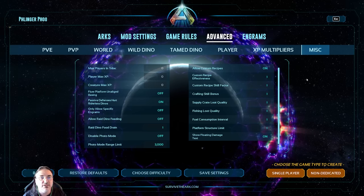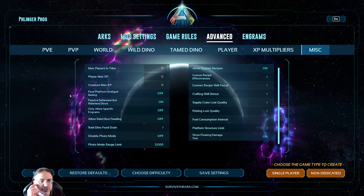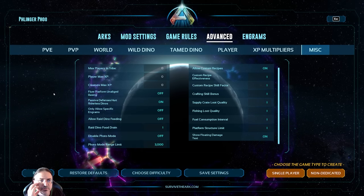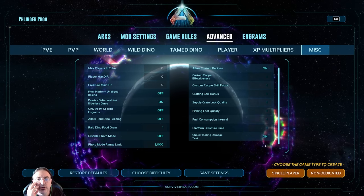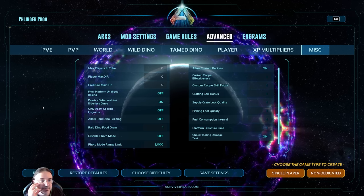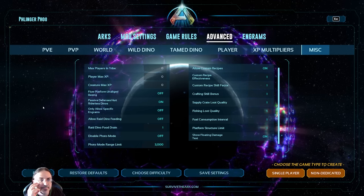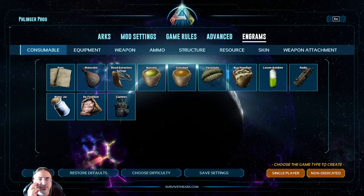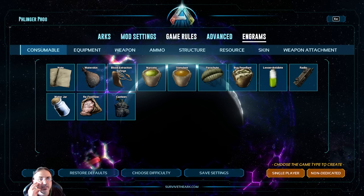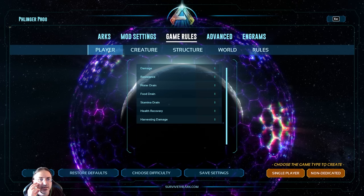In miscellaneous settings, I don't think I've changed much. Show floating damage text — I did turn that on because it was off by default. I don't think I changed anything else in that section.